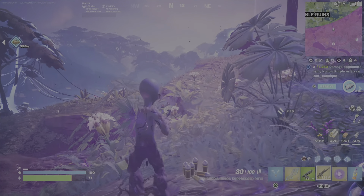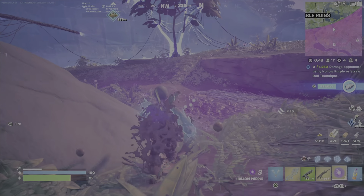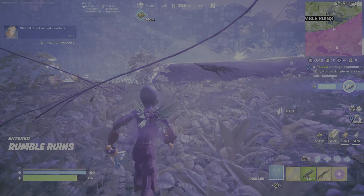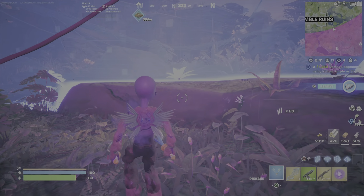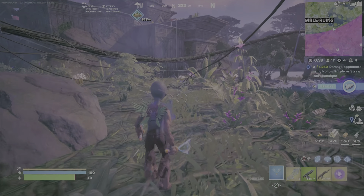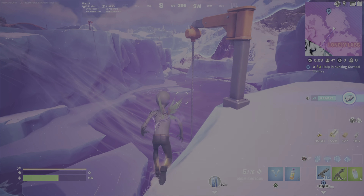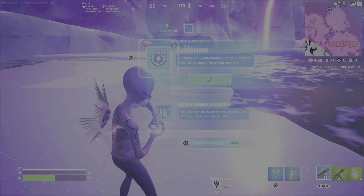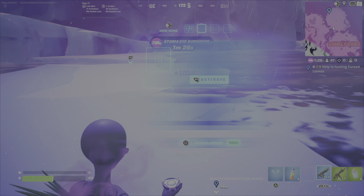The Sloan quest will bring you around. If you're working on other quests, you will likely go through these named locations. Here you can see it says I've entered Rumble Ruins — I've got credit for one of six. It's not like I'm right under the name on the map, but once you enter the defined geography for these named locations, it counts.